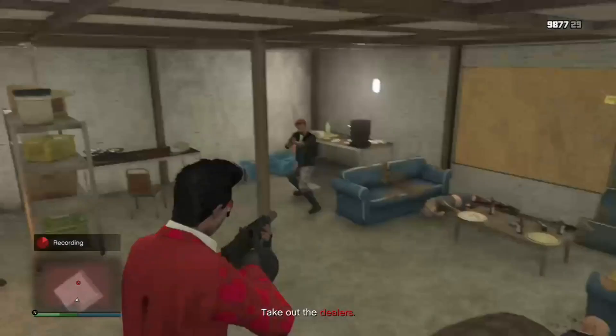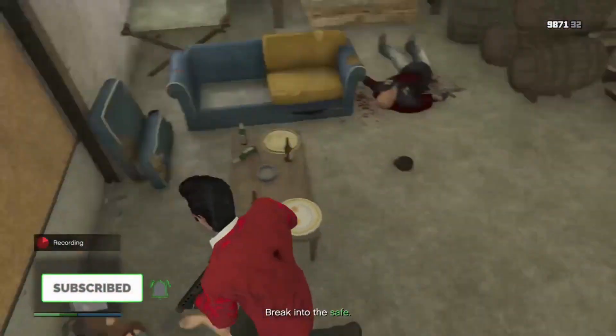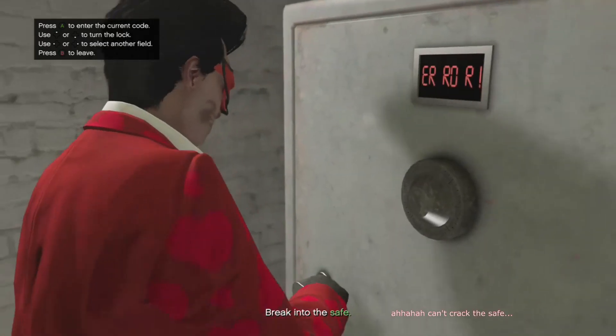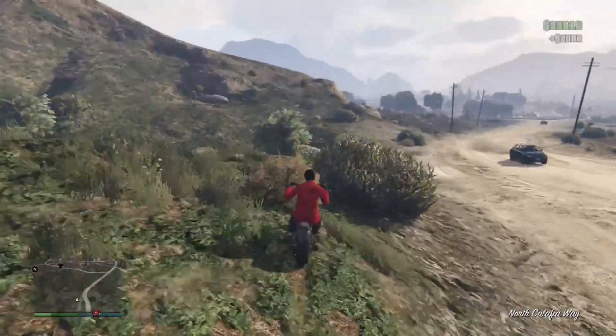When you enter your Stash House, you'll be met with some very, very bad people. After killing them, there will be a safe you'll have to unlock. The code will either be on a wall or on a table. After opening the safe and taking the contents inside, you'll get some cash and RP.